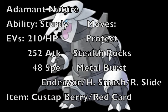Let's take a look at a couple of sets that Aggron can use this generation. The first set is characteristic of what a lead Aggron can be like, and it's something it can do really well. For the nature, we're going to give it an Adamant one to increase your physical attack but decrease your special attack. For the ability, we're going to be using Sturdy, mainly because of the new mechanics where it acts like a Focus Sash as opposed to just preventing one-hit KO moves. The EVs are going to put 210 into HP, 252 into physical attack, and 48 EVs into speed.